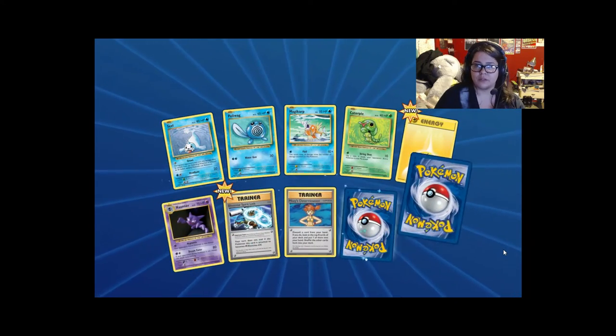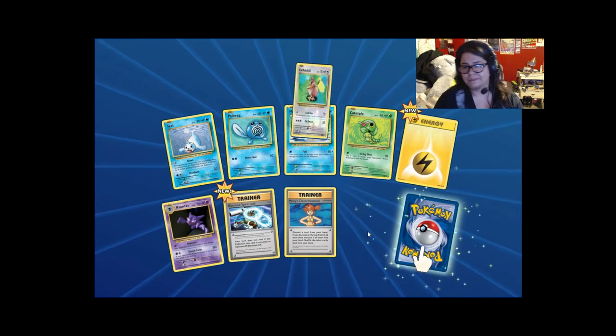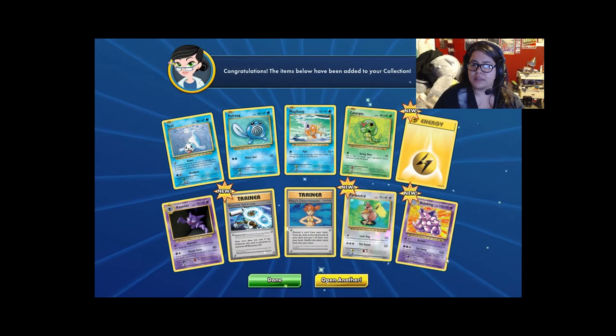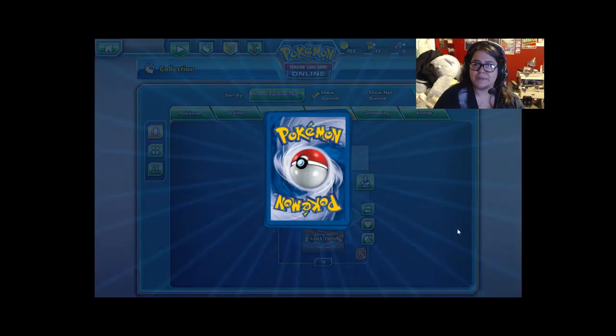A lot of water cards. Blastoise Spirit Link. Reverse holo Farfetch'd. And Nidoking! Let's open some more.